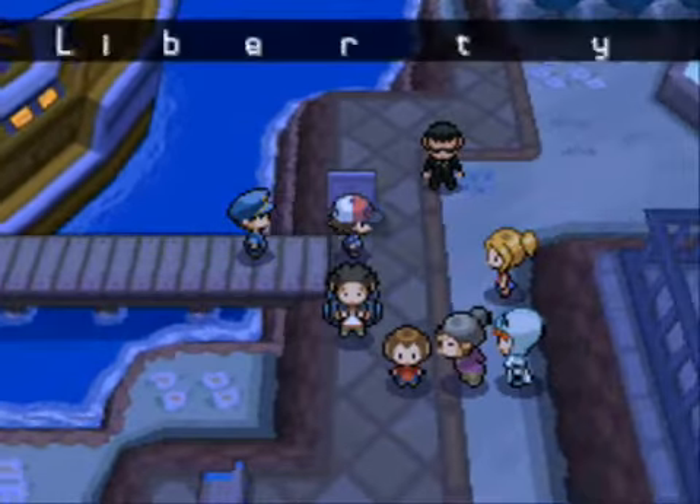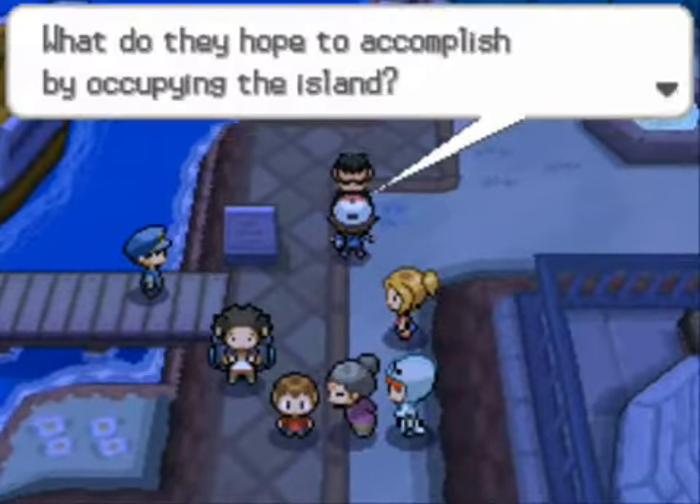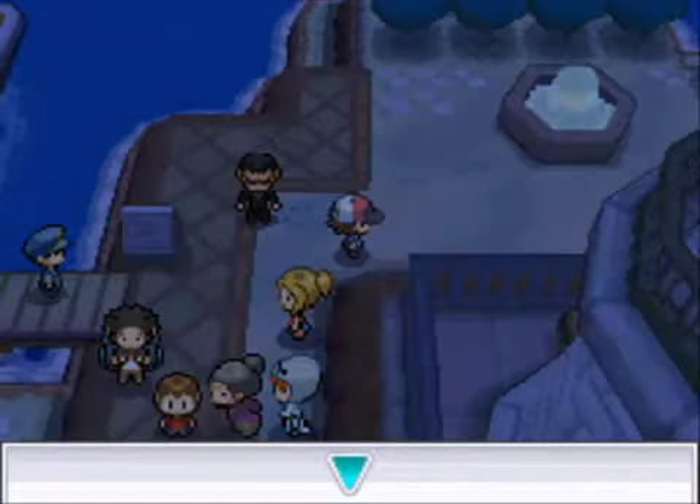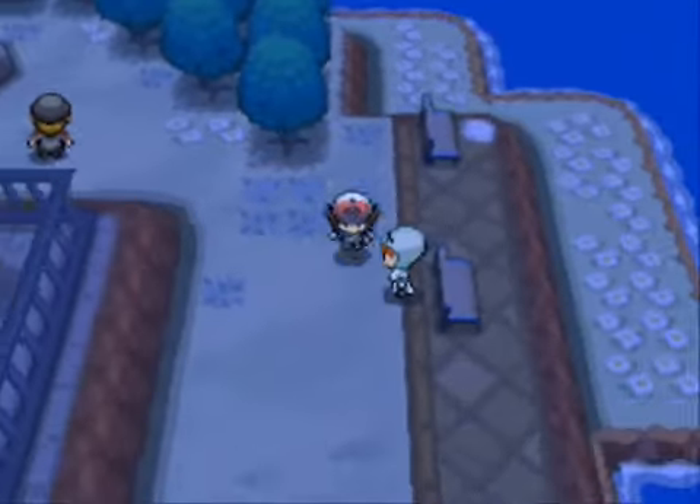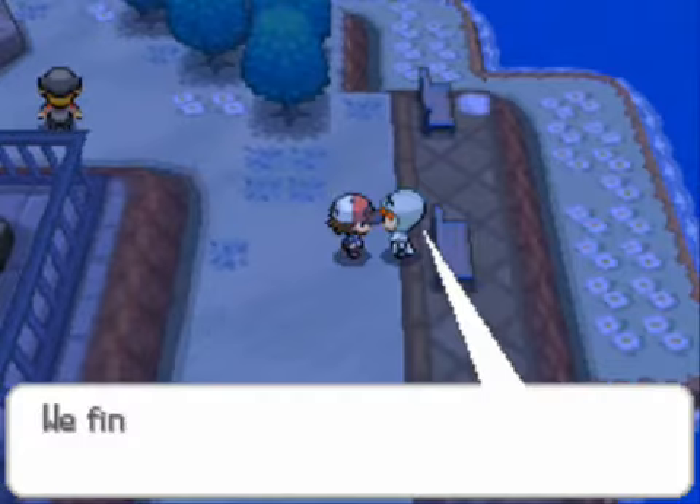There's a cool animation as I arrive. Apparently Team Plasma has run amok here. I'm checking my party and still need to put them in order — pretty much put the stronger Pokémon up front so they can get more experience. I am pretty much over-leveled for this event, but I think they did that on purpose.